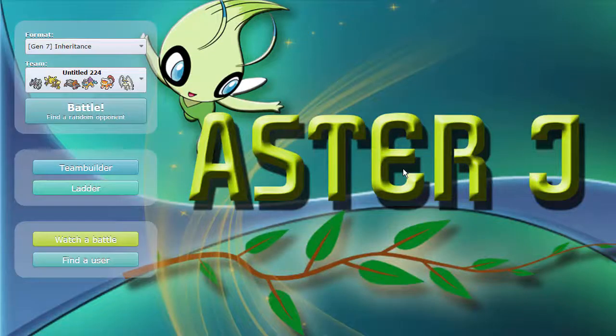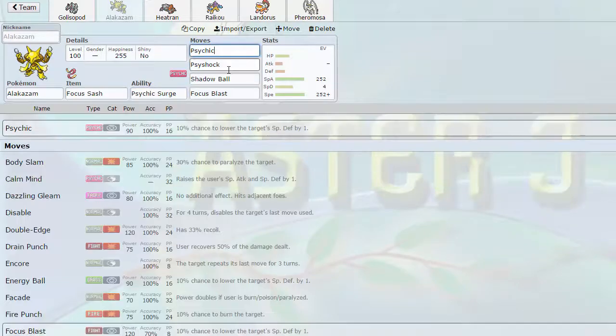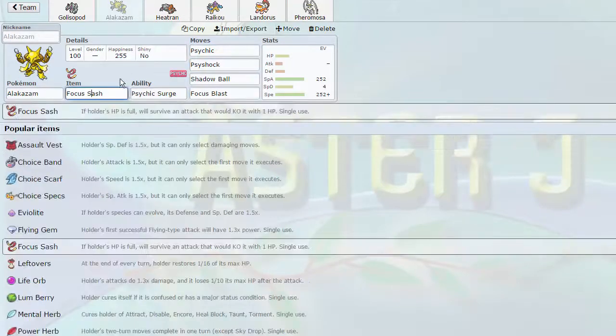What is up guys, welcome to another live. Today we are doing Metagame of the Month, and this should be kind of interesting because we are doing Inheritance. What this is is basically all of these Pokemon on our team are using movesets of different Pokemon and abilities as well. So Alakazam is Tapu Lele with Psychic Surge, Psyshock, Shadow Ball, and Focus Blast.